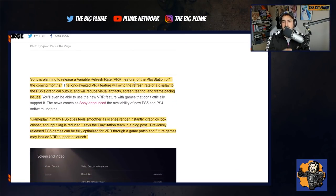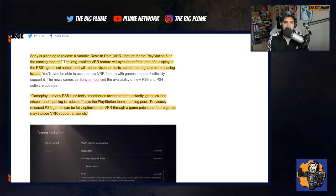VRR is a feature that helps sync the refresh rate of your display to your console's graphical output, and it reduces visual artifacts, screen tearing, and frame pacing issues.